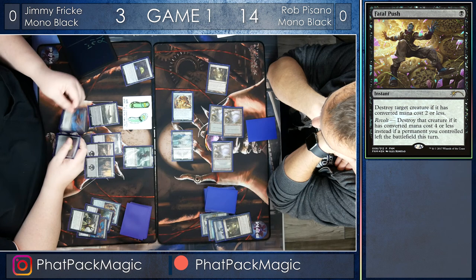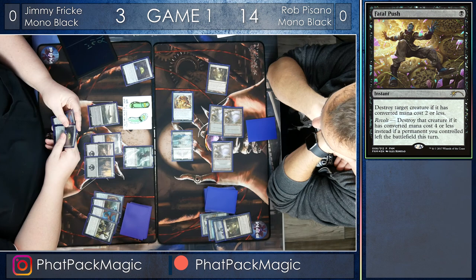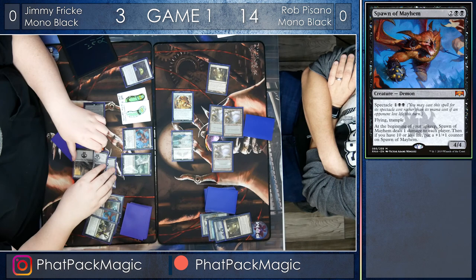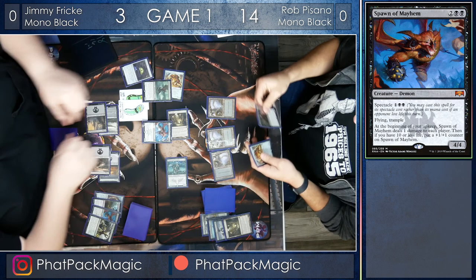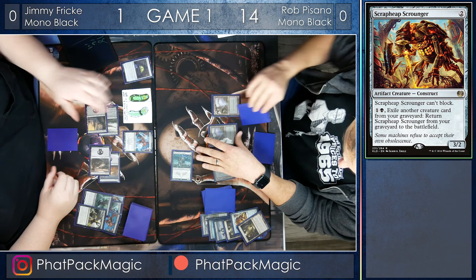Rob Pisano is looking pretty good at this point. Jimmy can bolster his life total by eating a food token and blocking the Scrapheap Scrounger, only taking two. But instead, he's going to play the Spawn of Mayhem — a big fat bulky blocker that will allow him to start eating through some of Rob's creatures. Jimmy is in a bad position and has to make some desperate blocks. Spawn of Mayhem blocks the Mutavault, and Gutter Bones blocks the Scrapheap Scrounger. He's going to take two, go down to one, and now that Spawn trigger is going to mean both players take one each turn.